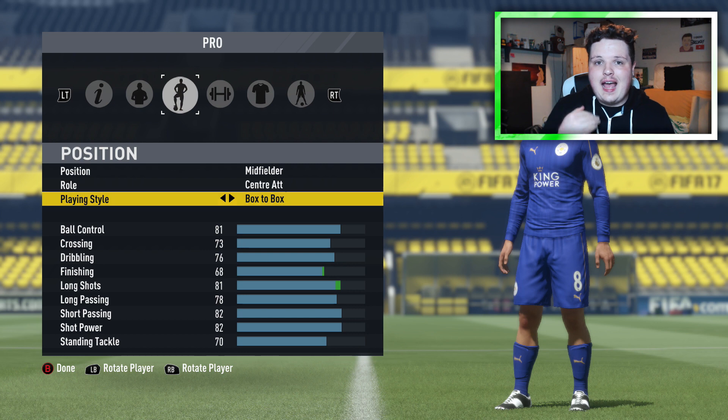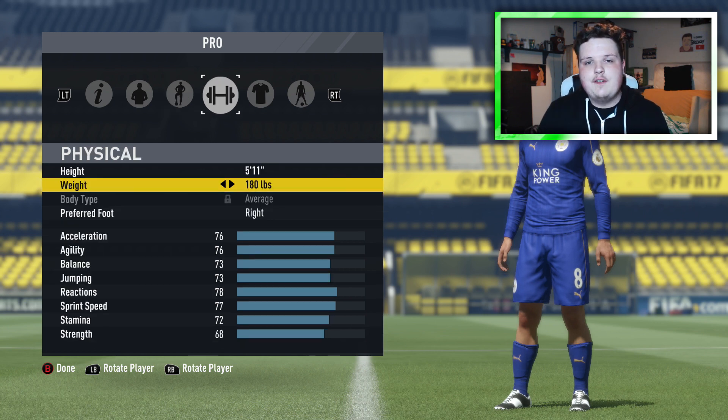For a more all-round CAM — both defensively and attack-wise — you could go for a Box-to-Box playing style, and I would definitely recommend it if you like to bomb up and down the field to help defend and attack. For the physical, I would only go one inch taller: 5'11" and 180 pounds. You're still fairly fast, a bit stronger, and you can do that box-to-box role a lot better from the central attacking midfielder position.